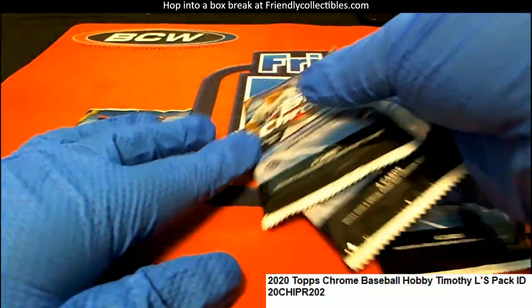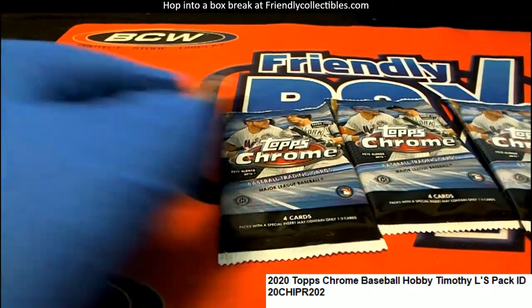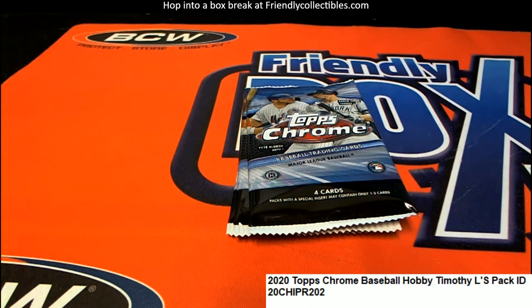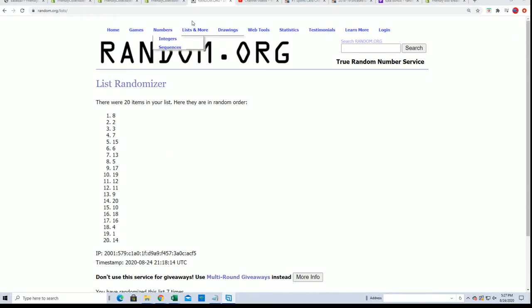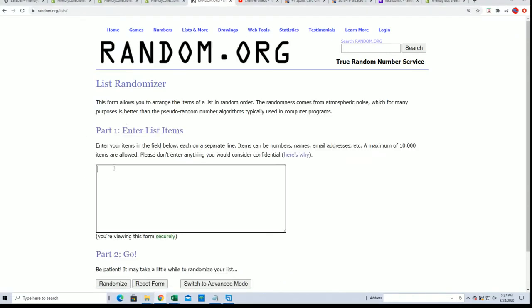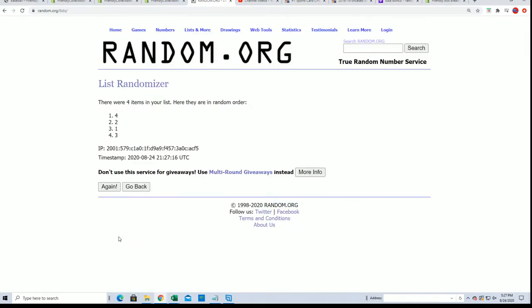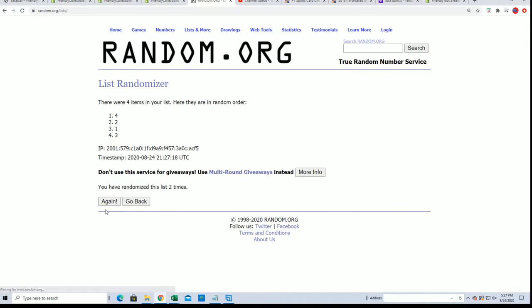All right, hey Sam, good luck. So we'll just put Timothy L through the randomizer as well and we'll see which pack Timothy gets. The top pack is number one, the bottom pack is number four — seven times through.